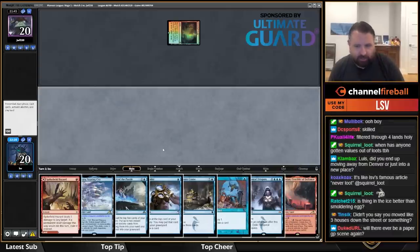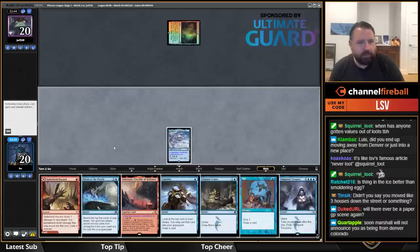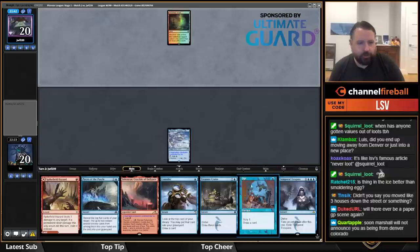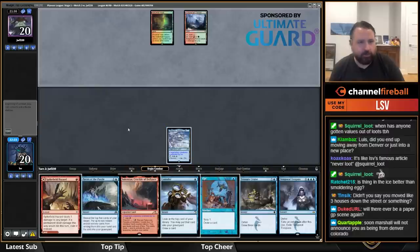Thing in the Ice is better than Smoldering, I think. I'm going to play Otawara because drawing So Kenzen makes that easy. Even if I didn't draw So Kenzen, I wouldn't play Hazard because if I play Hazard turn one and Otawara turn two, all I can cast is one cantrip. If I play Otawara turn one, I can cast one, then play Hazard turn two and cast another — that's just better.